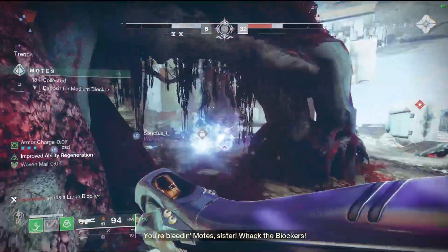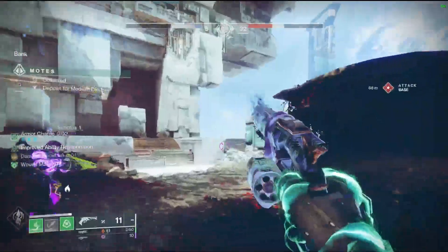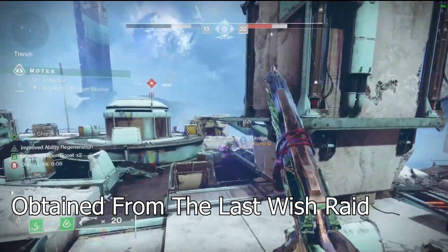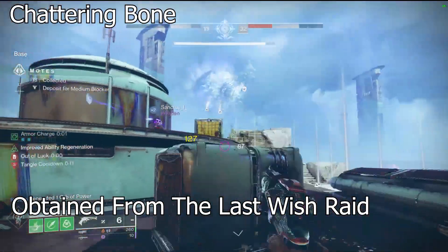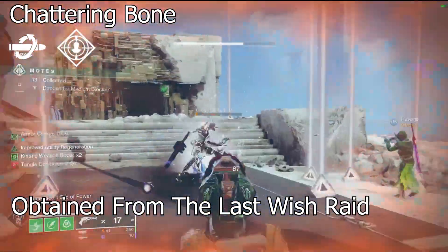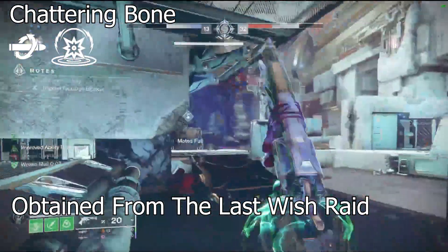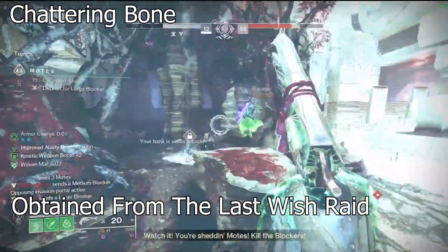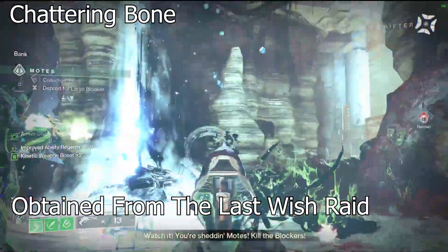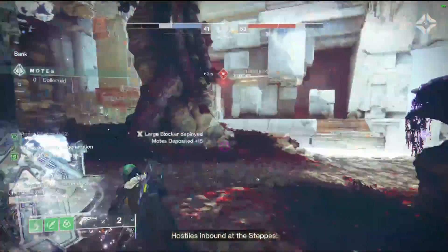Number four — back to the Last Wish raid, and it's craftable — Chattering Bone. One of the best pulse rifles in the game. You can roll double damage perks: Kill Clip with Rampage is amazing, but you could also run Kill Clip with Kinetic Tremors, which I think is hilarious. I really want to try it. You'll notice throughout this video how much I love Kinetic Tremors — I just really enjoy it.